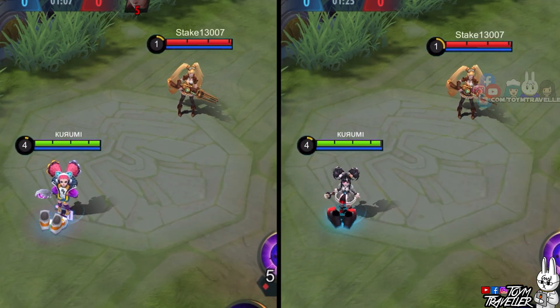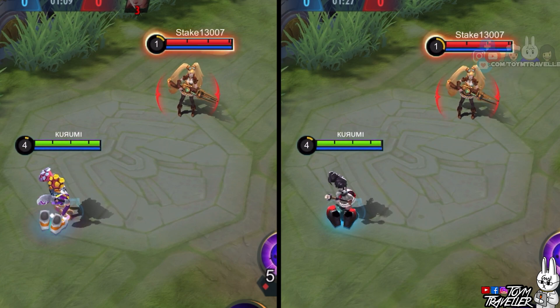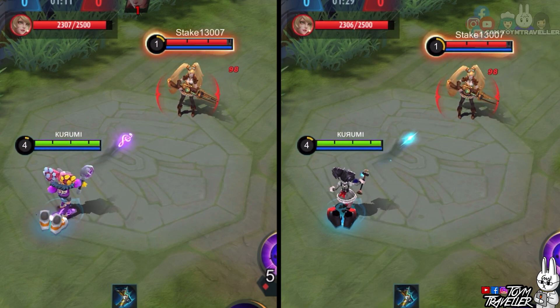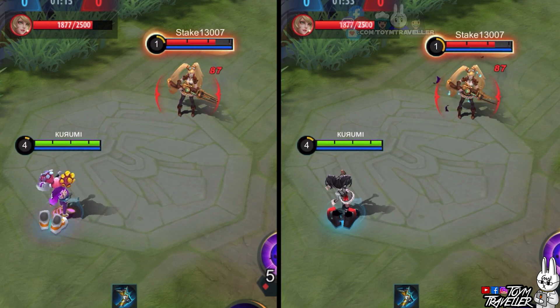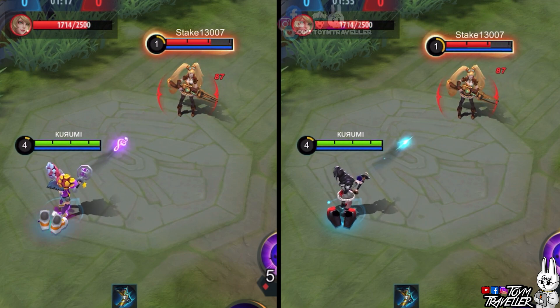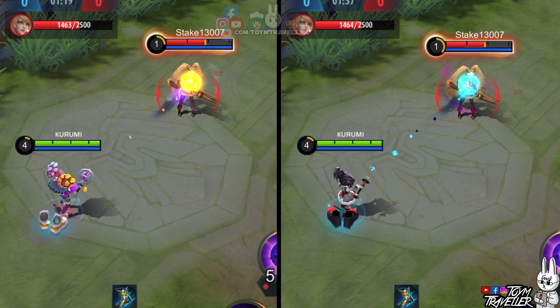Next up, let's check out Lillia's basic attacks. Take a look at those soul-like projectiles. The color is spooky enough for this Halloween. The effects when the projectile hits the target produces bats. Those are really fine bats.